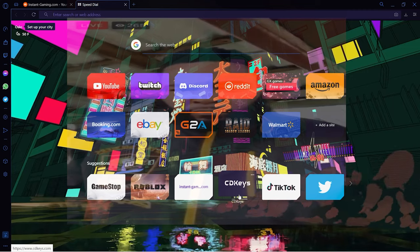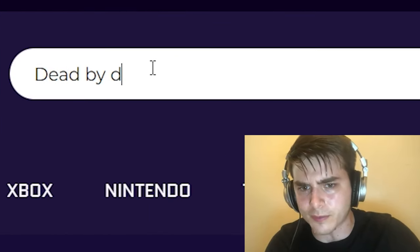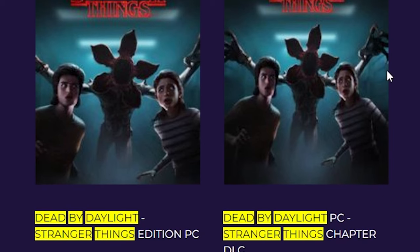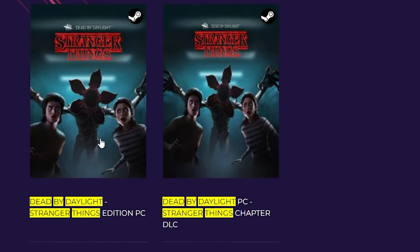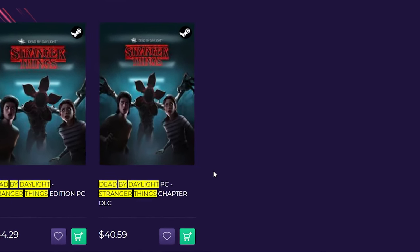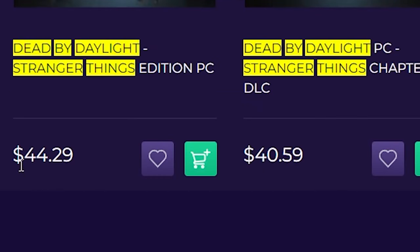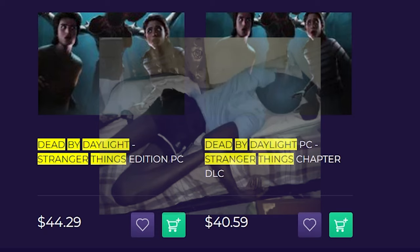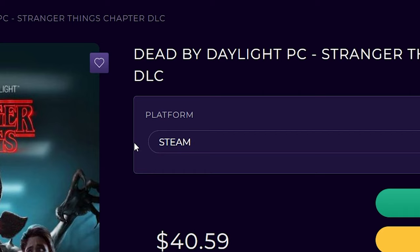Visit this application or this website right here and search up 'Dead by Daylight Stranger Things.' You get both of these. If you've never had Dead by Daylight and want everything, get the edition for PC. If you already have Dead by Daylight and only want the DLC, get that instead. However, the prices are about twice as much as I paid because this is a different website.